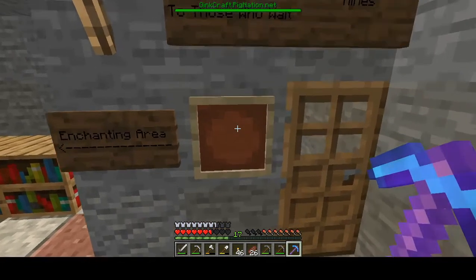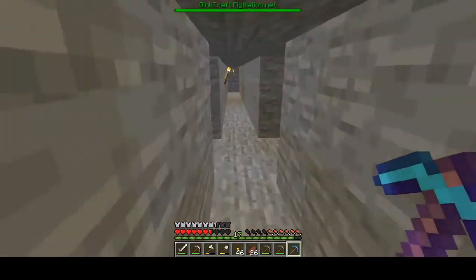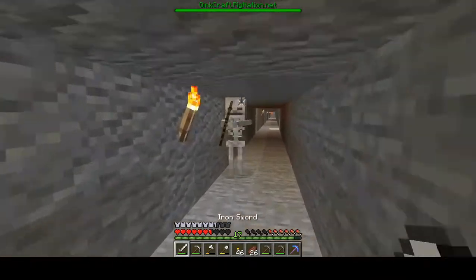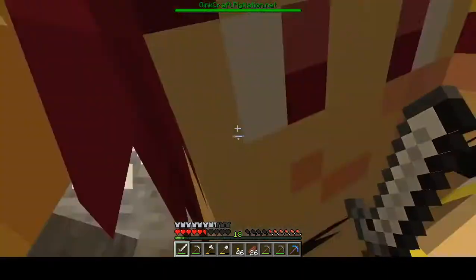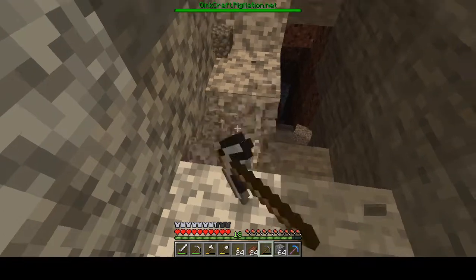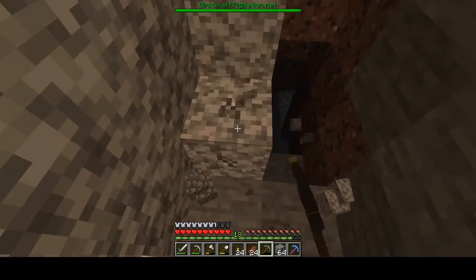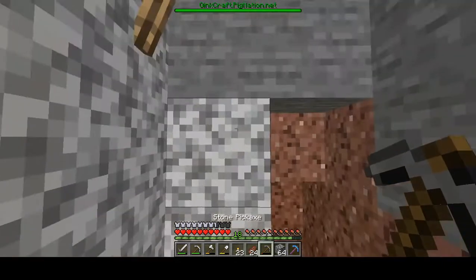Good things come to those who wait. I should make an underground walkway between my place and yours. Oh look, it's Kelly! I'm glad I have a heart of the sea but I need to move it. Special thanks to Gavr for actually giving me that heart of the sea conduit - you are amazing, dude, thank you so much.